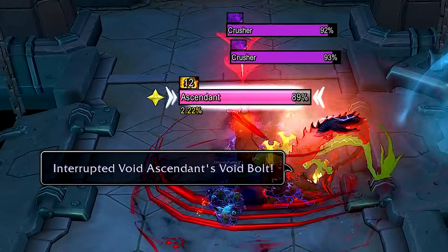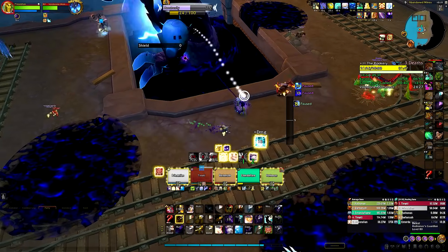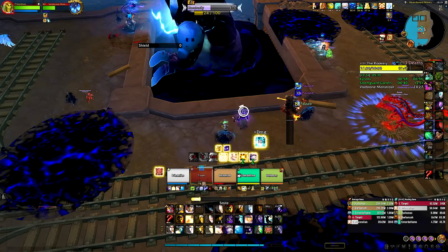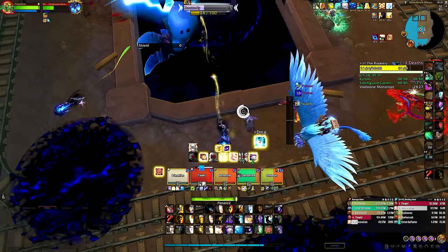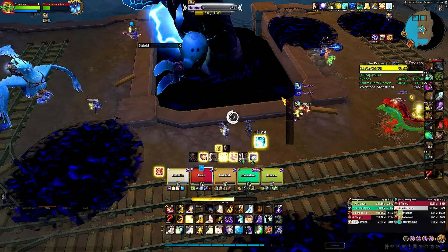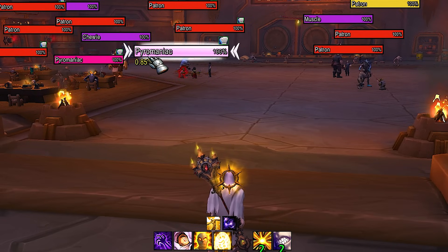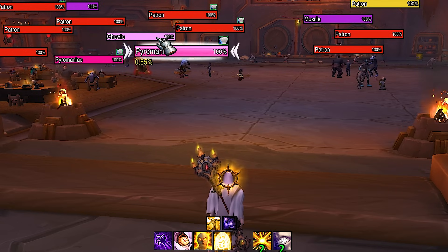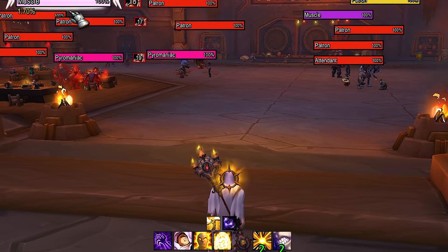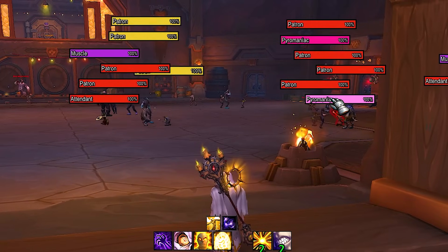The first major feature is the mob percentage contribution in keys. If you ever killed the last boss of a dungeon but still didn't make the percentage, you were probably wondering where to go and what mobs to kill to make the key in time. Usually this meant having some extra weak aura or add-ons, but not anymore. Once you have a mob selected, it will show you the exact percentage contribution, so you will know exactly where you stand if you're missing 4 to 5% after killing the last boss, or regardless of percentage. It's directly built into our player profile mods, so no need for extra stuff.